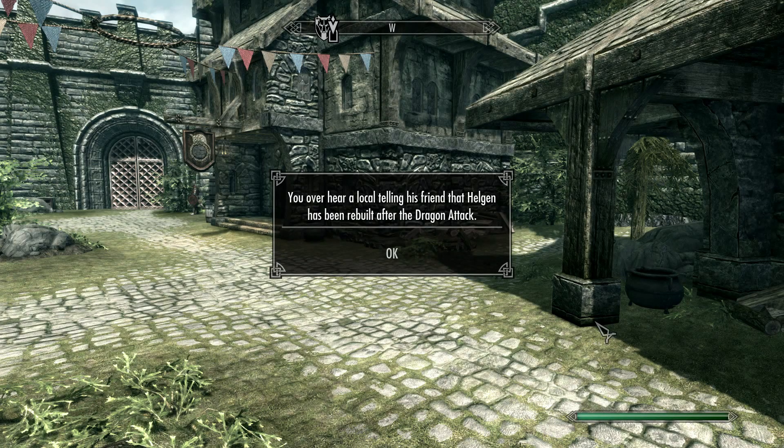Now, this is important. For Helgen to actually be there all nice and restored, you need to have come to Solitude at least once. So if you're on a new character, this won't have happened. Come to Solitude and you'll get this message: you overhear a local telling his friend that Helgen has been rebuilt after the dragon attack.